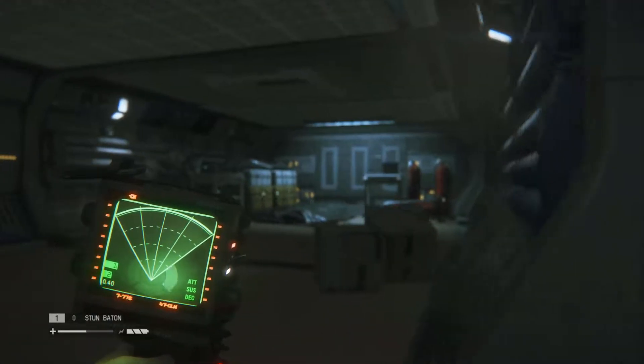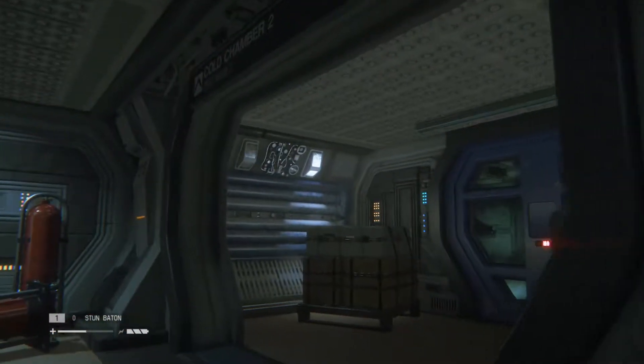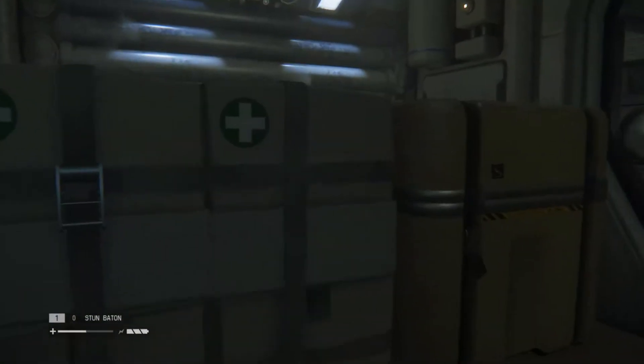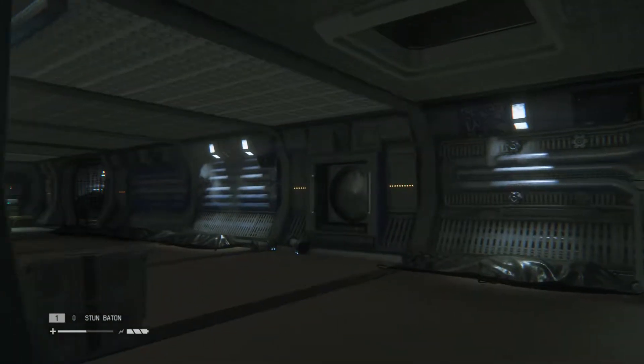Our buddy's here, he's waiting for me. Got 'restore power' though. Locked — where do I restore power? Oh god, I hate this. This is bad, I'm so anxious.